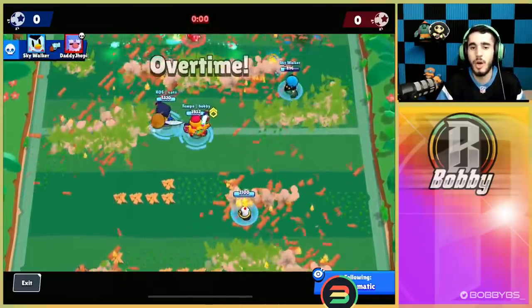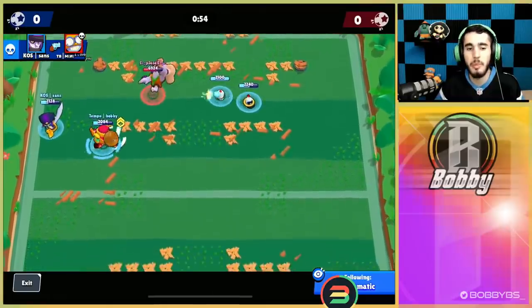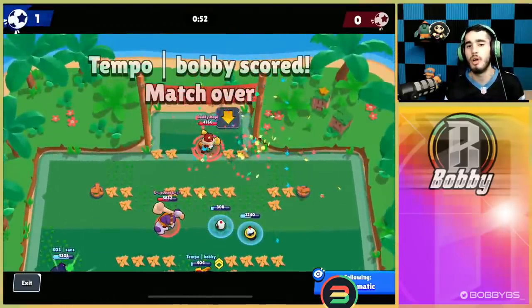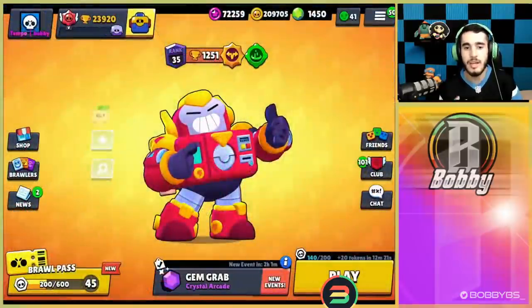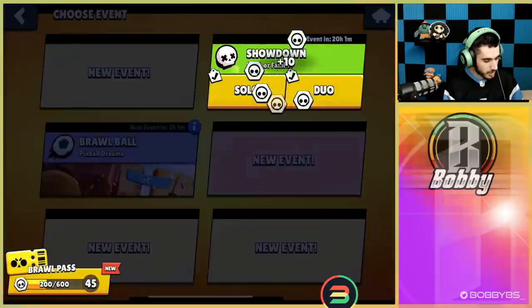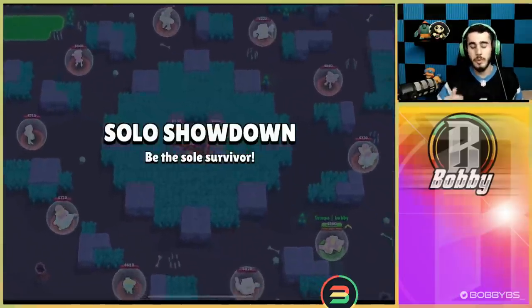You just walk up and take your shots — you basically can't miss with level 4 Surge. I pick up the ball, I've got one gadget left so I gadget outside of the Frank and super the ball on that right side. That's going to get us our rank 35! Now we're going to hop into a live showdown game — looks like the map is Feast or Famine, so let's see what happens.